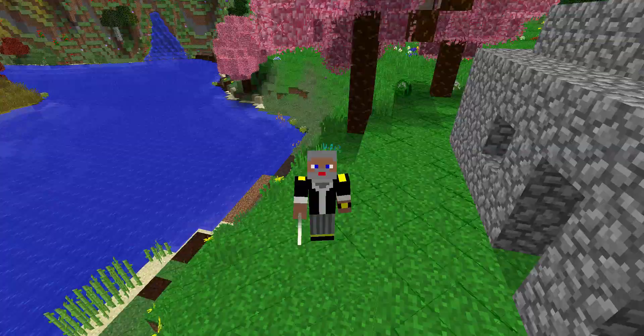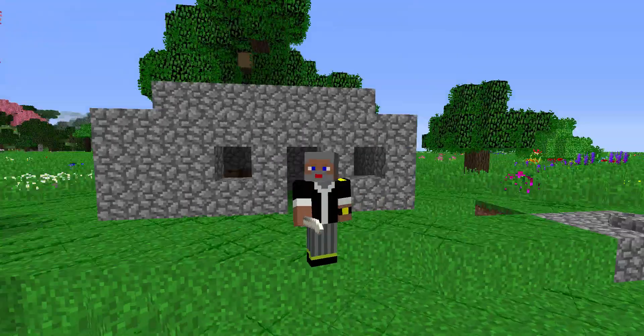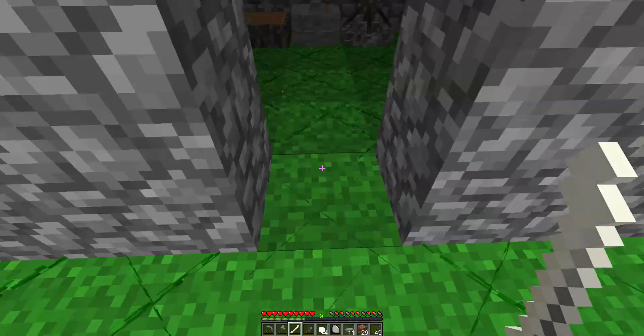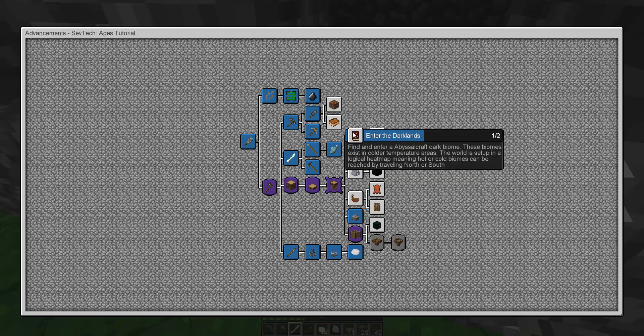Hey guys! Welcome back to CivTech Ages. Today I will be working on some other missions as always. Let me show them to you. We have this interesting mission right here. So I guess you put it over water with these strainers or whatever they're called and they get you items. Now I don't know what that means, but we'll figure it out.